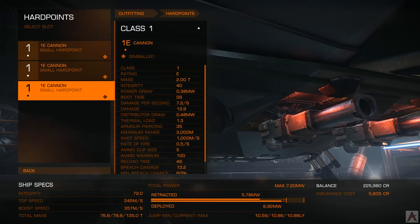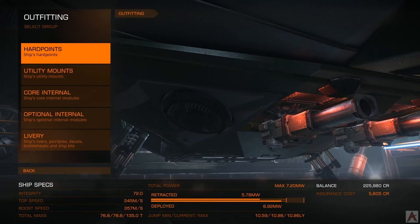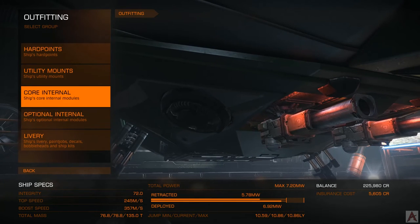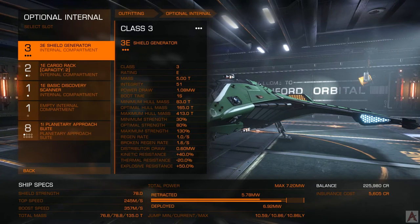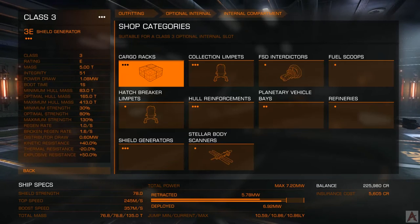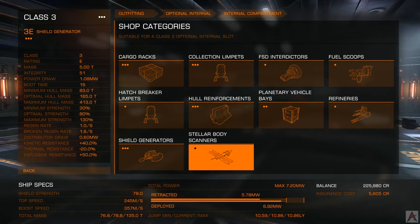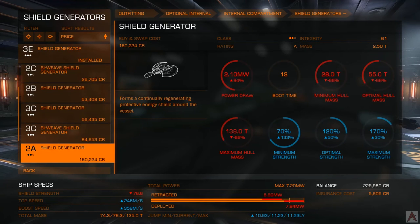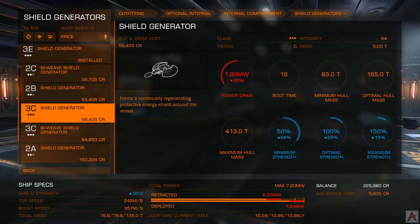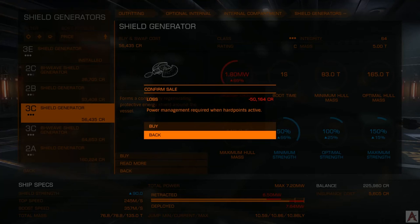So right now we've spent roughly half of our earnings, and we have a fairly reasonable ship. We're going to look at optional internals — these are modules you do not have to have. As suicidal as it sounds, you don't have to have a shield generator, but I would always advise having one because without it, it's just a really rough go of things. Since we have a little more cash, let's bump it up to a 3C shield generator, which should give us a little bit more in the way of shields.